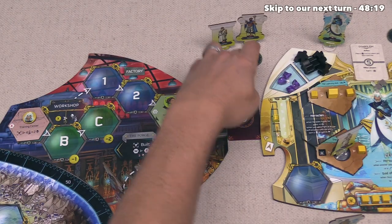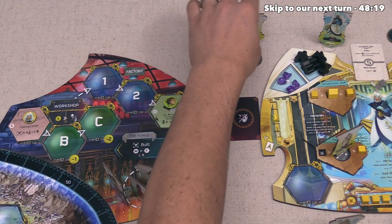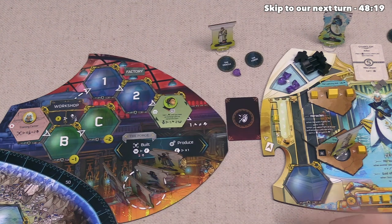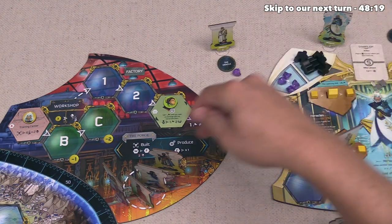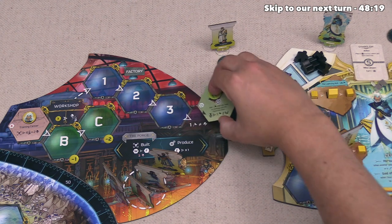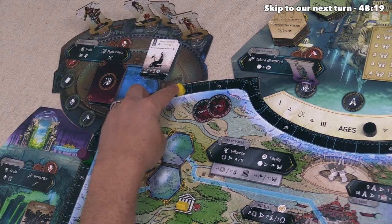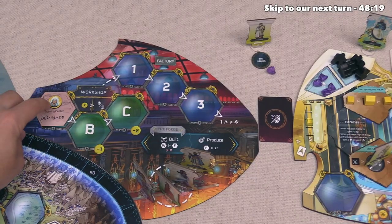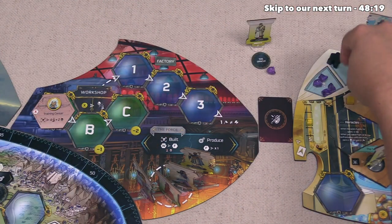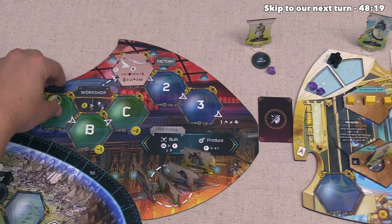We are getting to the Forge just a little too late, which is a bummer. We're planning on going there with Aechus, so let's go ahead. As soon as we arrive, that gives the technology over to Athena, but since we pushed down a technology of an opponent, we get one victory point, bringing us up to 28. After that, we build the Training Center — costing four believers and two Aegeus — then flip it over and put it onto the Factory.